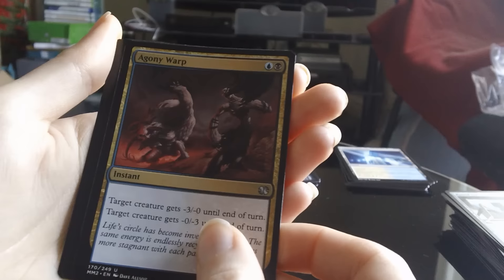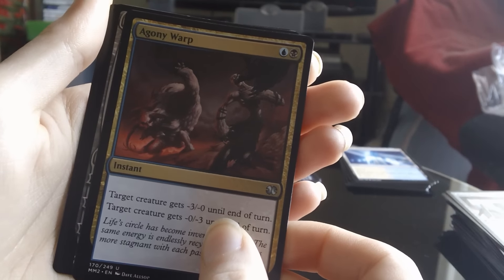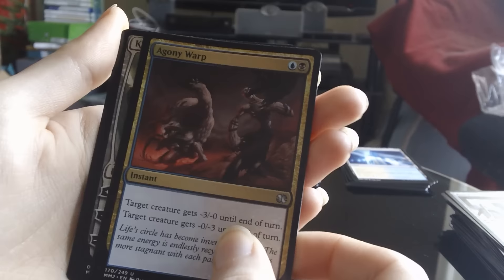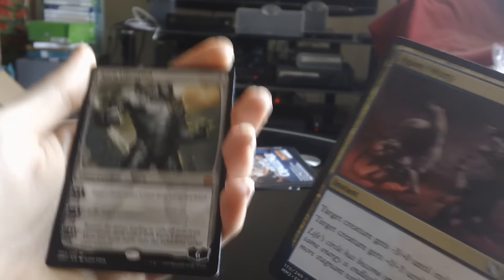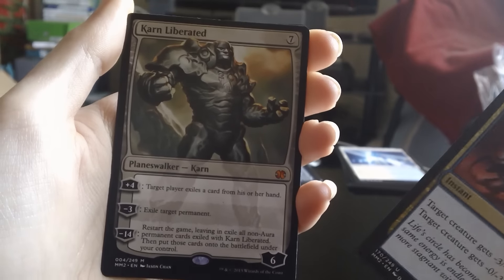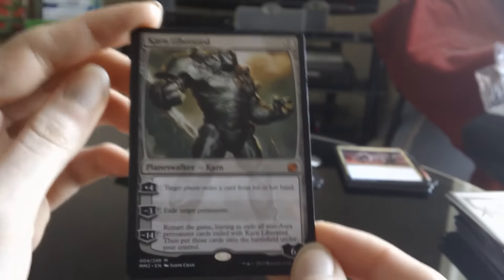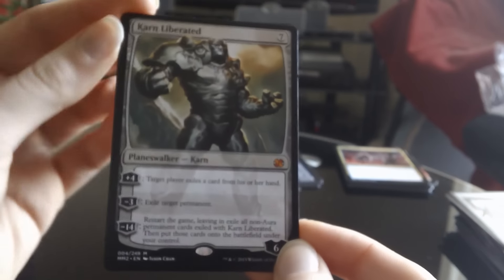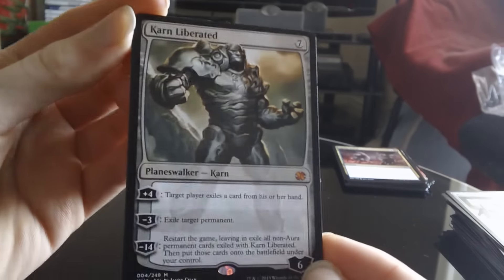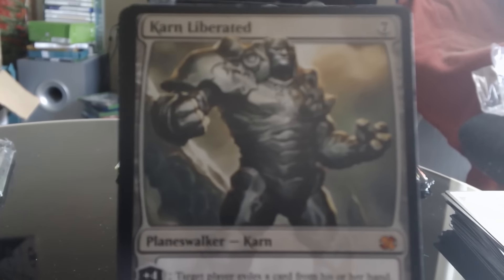And the rare — is it green? That'd be pretty sweet if we could get a Tarmogoyf. Oh — it's Karn Liberated! No way! Holy shit, that's worth like $40 as well. Wow. Yeah okay, you can't complain — that's the fourth one I've opened now. I opened three in my New Phyrexia box that I did a while back. And we got another Karn Liberated! Wow. I think that's about $40 ish.